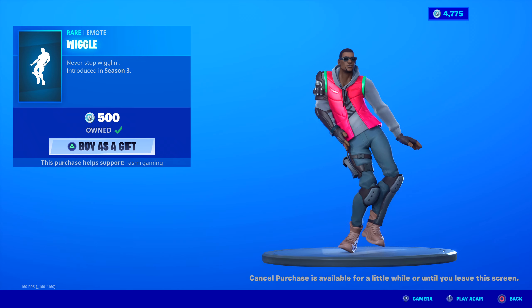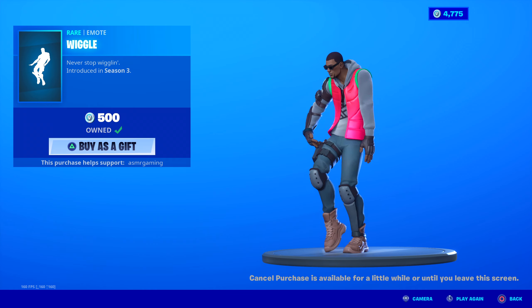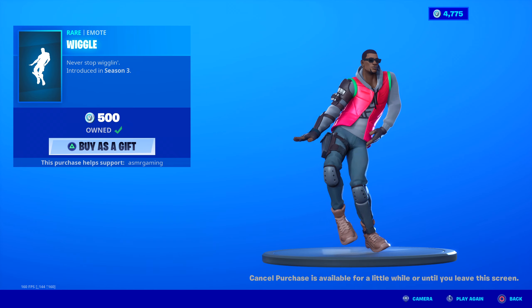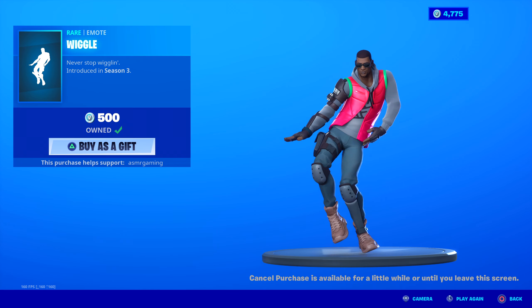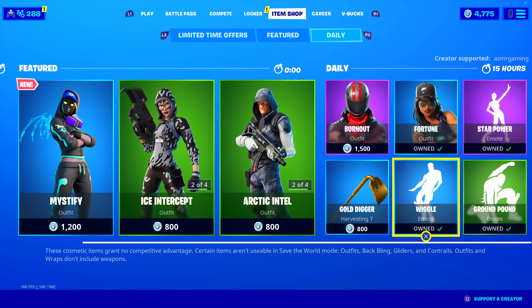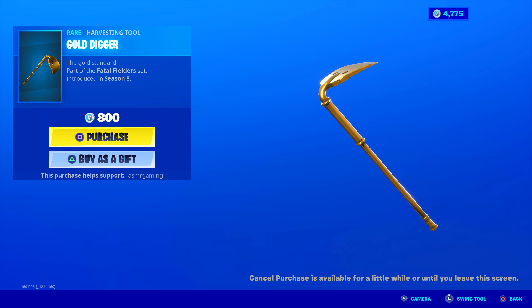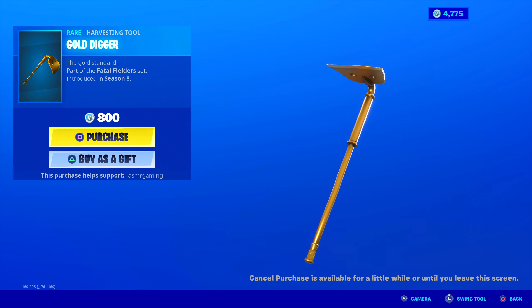Wiggle — this has been in the game since Season 3. I have this one. Never stop wiggling. It's simple; you just do this forever basically. But the music is catchy — I really like the music. This is a perfect taunt emote. I like to taunt other players after you eliminate them — you eliminate a tryhard or something and quick do this for two or three seconds. Guaranteed rage quit. But for real, it's a fun one. I need to equip wiggle again. Good music. Star Power and Wiggle — both really good emotes today.